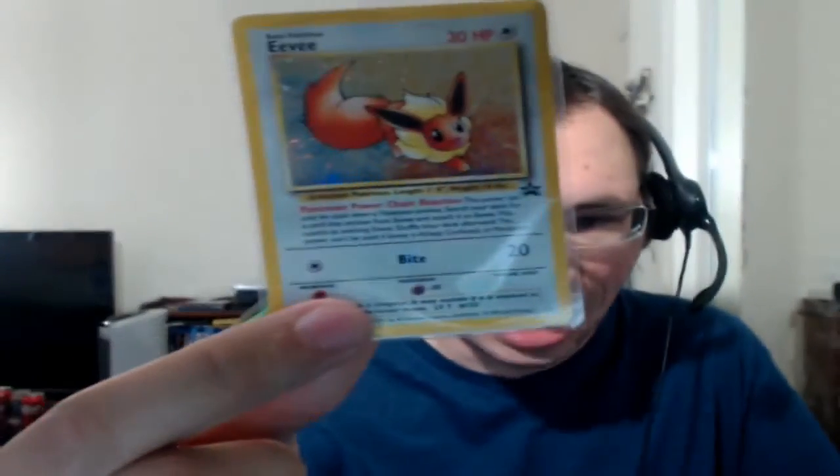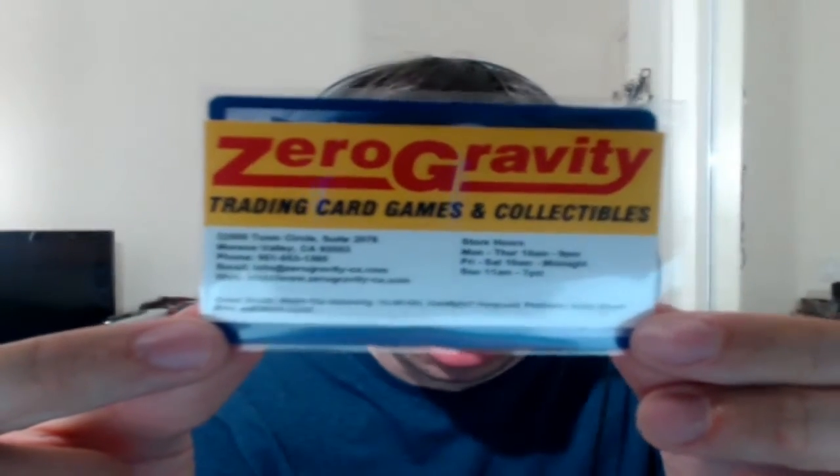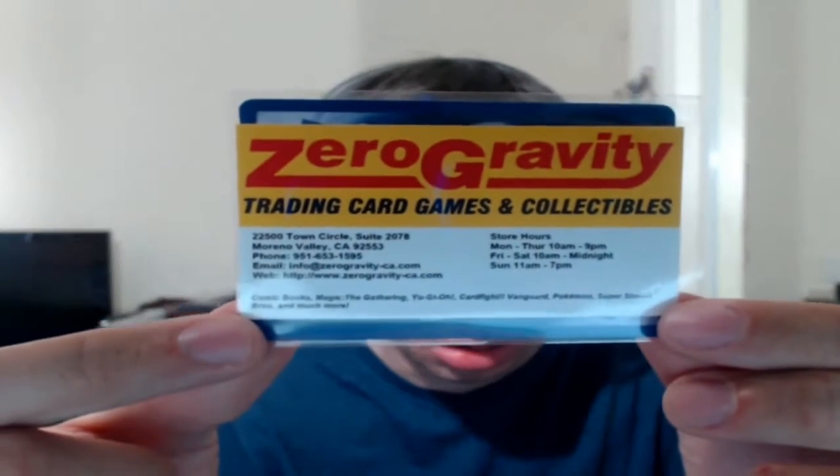Along with the packs that were given, I'm going to show this card before I switch over to the card opening view. They gave everybody there this Eevee Black Star Promo — it's number 11, a Wizards of the Coast card. I don't know how you would have originally obtained this, nothing particularly special, but still a cool little extra. They also had their business card there, and if you're in the Southern California area...